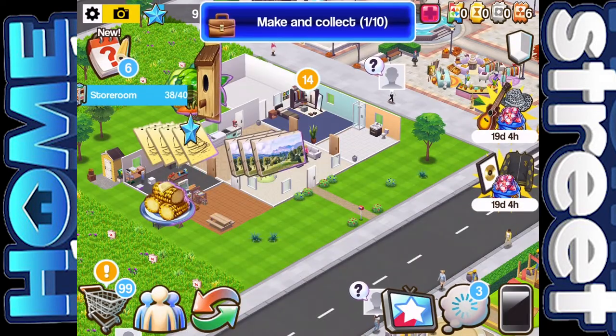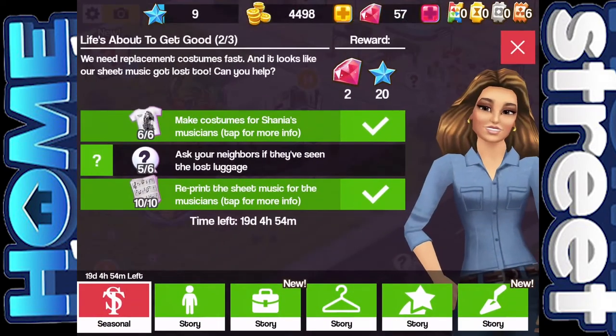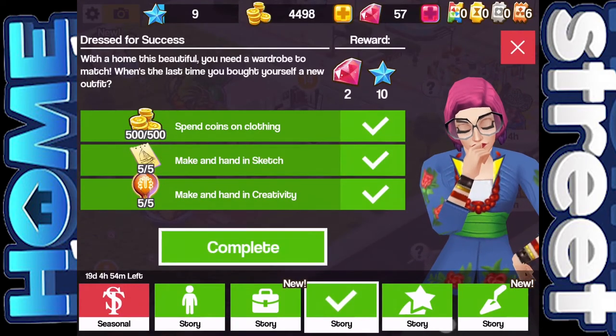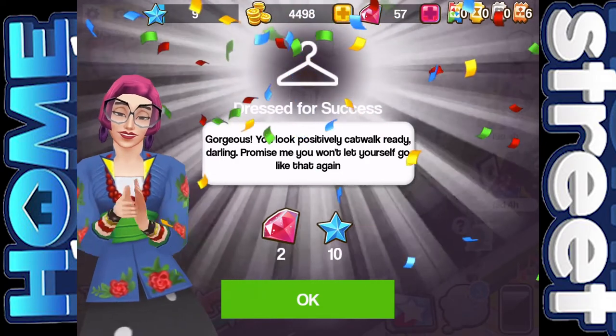The sketch one we can do — we'll just collect those now. Then we should have completed — yeah, hand in the sketch and complete that. And that is Dress for Success completed. We've got two gems and 10 XP.